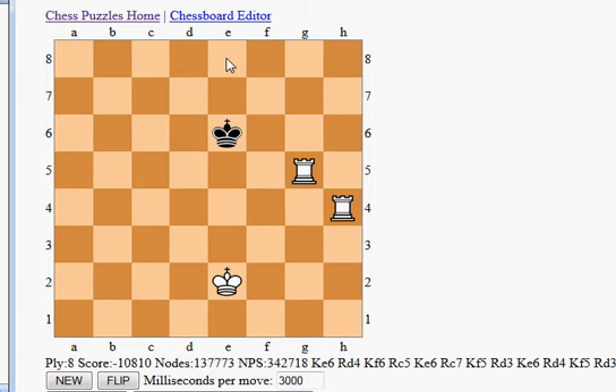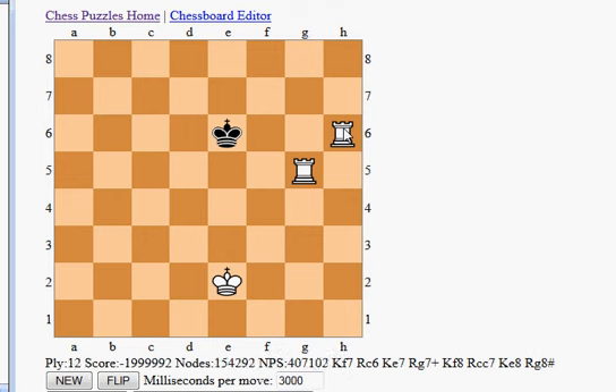Gradually we want to push the king all the way to the edge. Now I can move my rook on rank four up to rank six — the king will not be able to move anywhere on the sixth rank or fifth rank and will have to retreat further. We make this move, and the king retreats back.